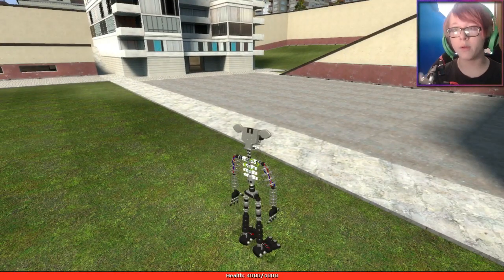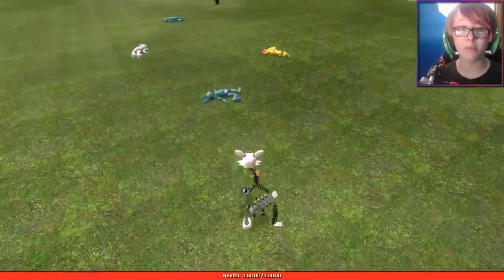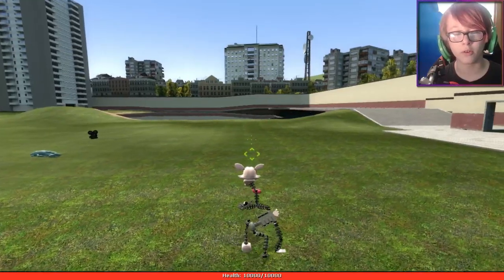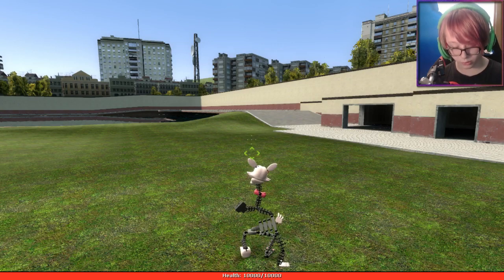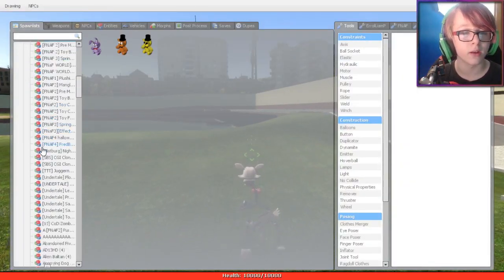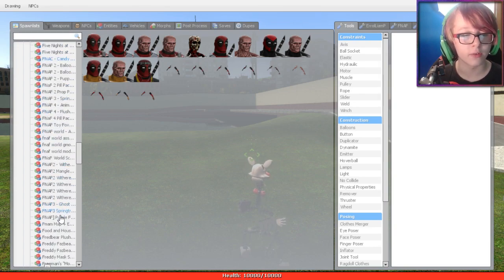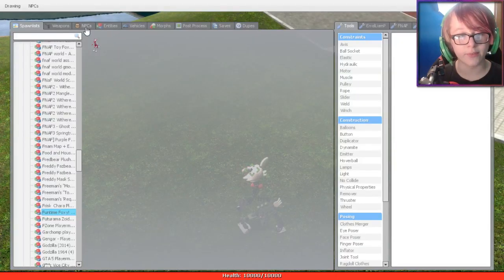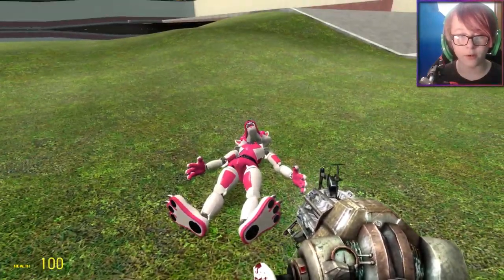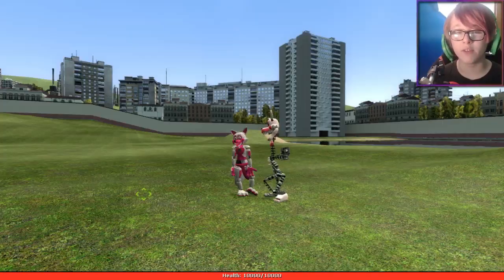Now that we went over the new playable characters, let's actually be the characters. I'm going to be Mangle since you guys know me - I love Mangle, Mangle's my favorite. I wish there was a first person mode - they should really add that in, that would be cool. Anyway, let's spawn in some of the new characters. Fun Time Foxy is right here. Let's get the Fun Time Foxy model out and get out of Mangle mode.